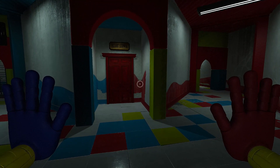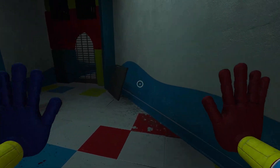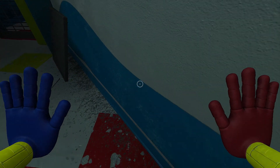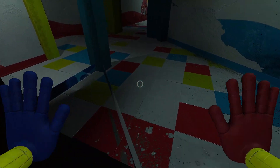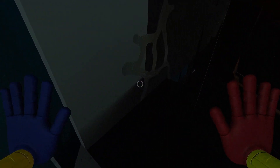For the first major skip of the run, it's actually right here. You go up to this wall, and this wall, surprisingly, has no collision. This is a skip that we've named Bean Skip.